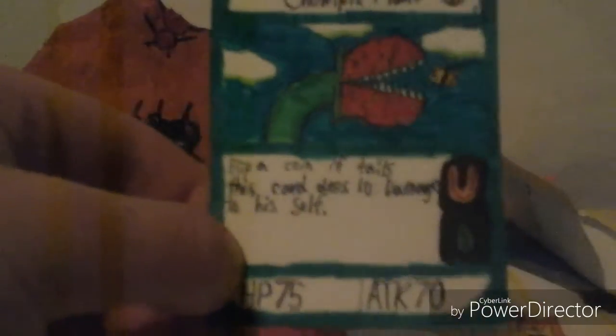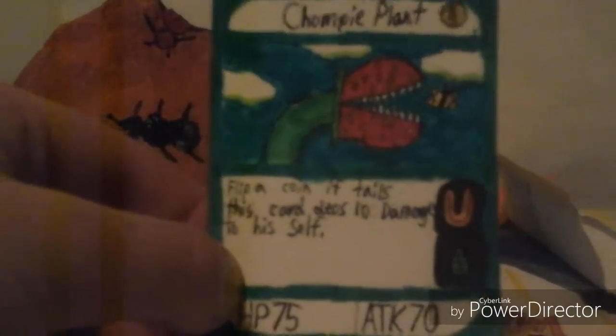We've got an uncommon chompy plant. Four is its cost. Flip a coin — if tails, this card does 10 damage to itself. HP 75, attack is 70. And he's a plant type.